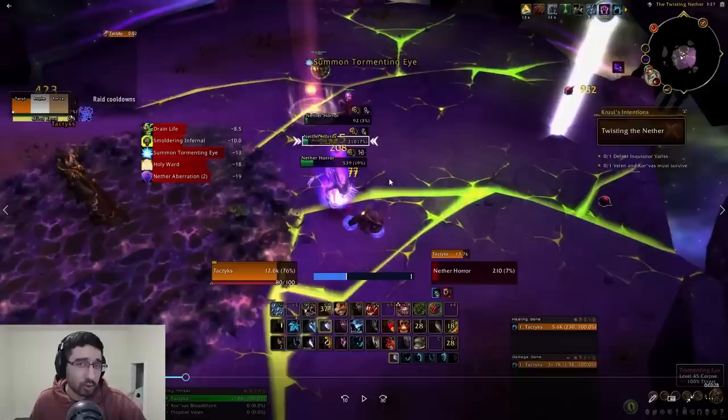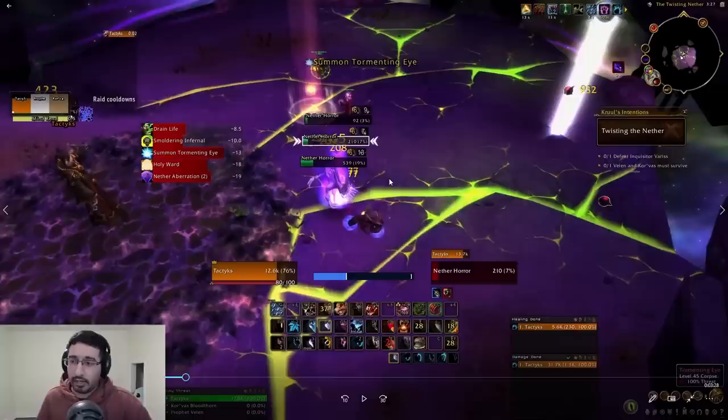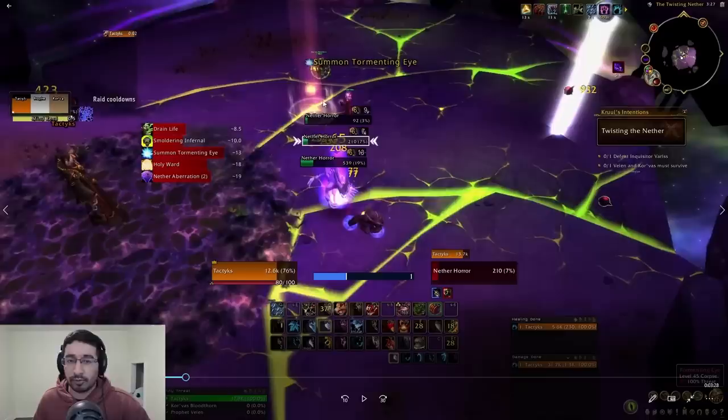Other tanks use whatever AoE CC you have available. For warriors, speccing into Shockwave may not be a bad idea. You could also alternate Disrupting Shout and Intimidating Shout, though you might lose coverage later. Shockwave is definitely worth it for this challenge. If you ever run out of CC for the horrors, use the orbs to your advantage — they'll heal you to full health and also disorient all nearby mobs, stopping those casts. Never let those casts go off; they do a ton of damage, especially if mobs are on top of your allies.